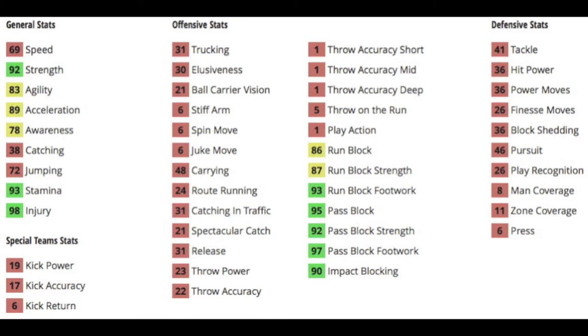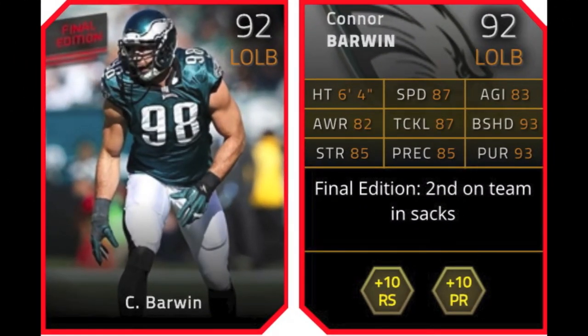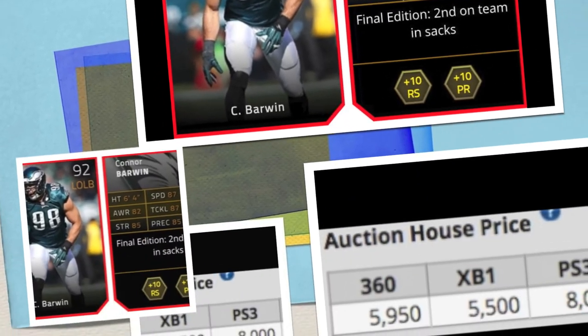And a pretty good impact blocking at 90. Next is Connor Barwin, a 92 overall left outside linebacker for the Eagles. He gives plus 10 to both run stuff and pass rush chemistries, and he was second on the team in sacks — that's why he got a Final Edition card.